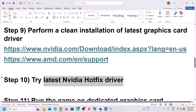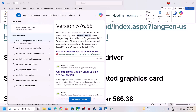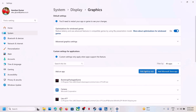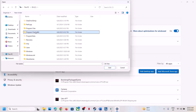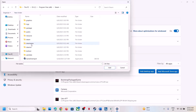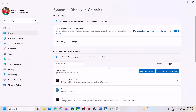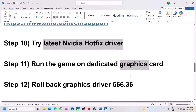The next step is to run the game on the dedicated graphics card. Type 'Graphics settings' in the Windows search box and click on it. Click 'Add desktop app,' go to the game installation folder, navigate to Steam > SteamApps > Common > Lies of P > Binaries > Win64, select the EXE file and click Add. Once the game is added, click on it, select High Performance, and your graphics card will be shown there. Then launch the game.